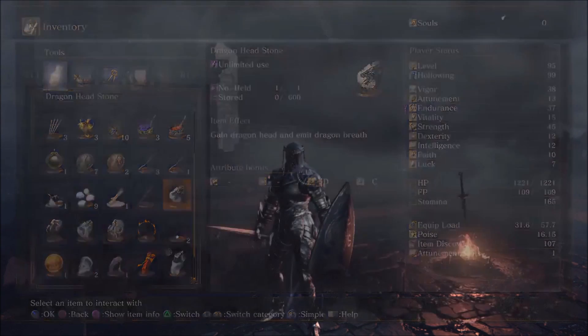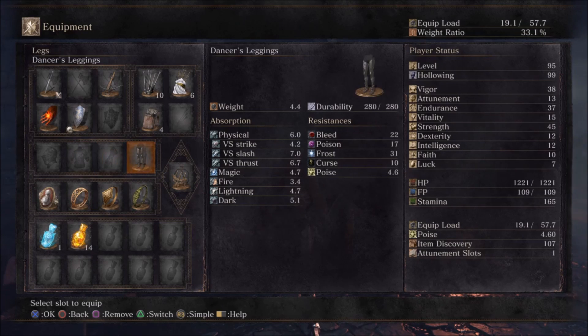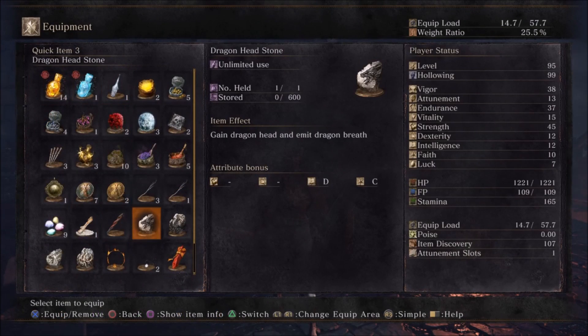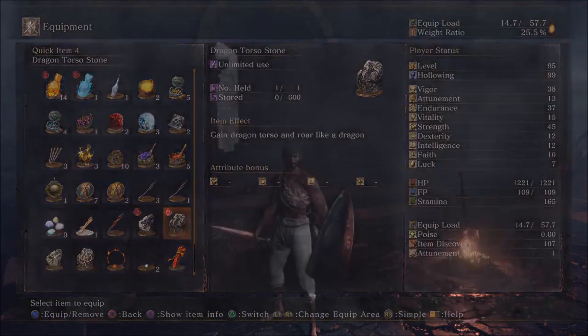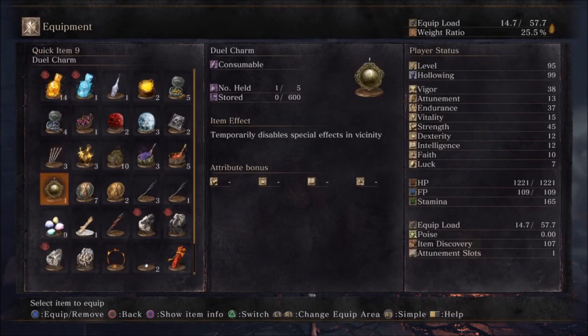So what you want to do is go to your equipment and take off everything you're wearing — helmet, armor, gauntlets, and leggings. Now go to the quick item slots and put on the 4 stones you got. It doesn't matter what order you put them in.